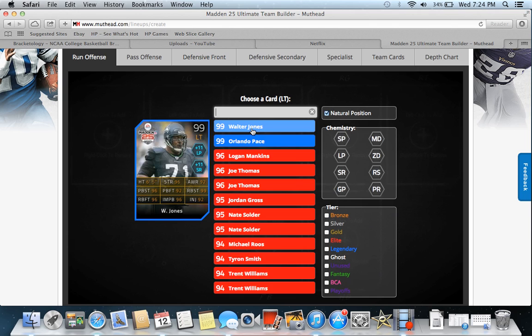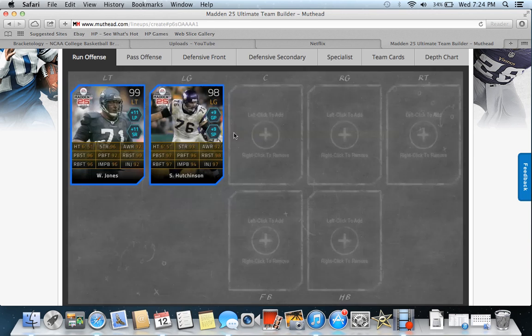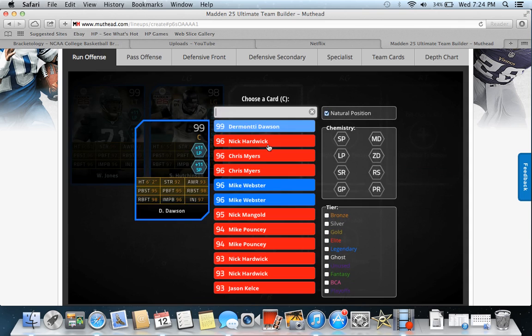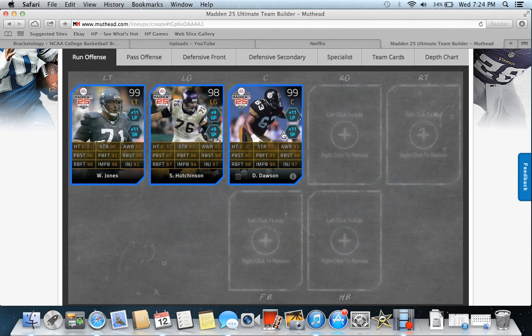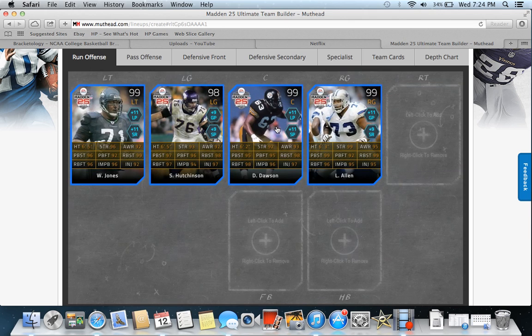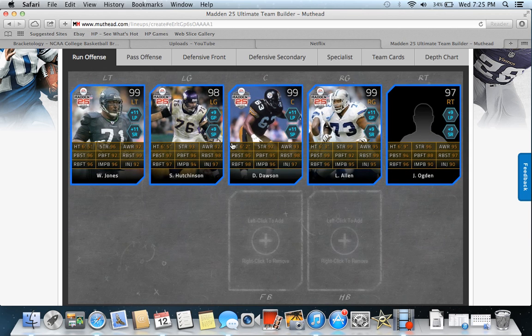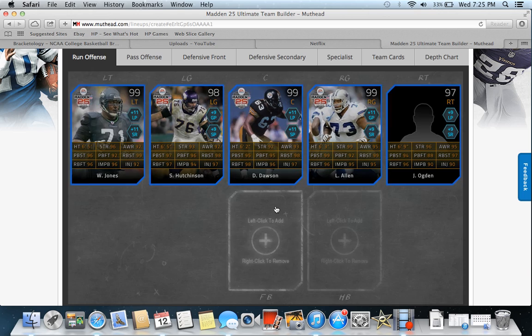Let's start out. At left tackle I had Walter Jones — thought about Orlando Pace, but Walter Jones was my chemistry so I went with him. Next was Steve Hutchinson; he's the best left guard. Center was Dermonte Dawson because he's my chemistry and the best center. At right guard I went with Larry Allen, who is really expensive for a lineman but extremely good. At right tackle I had Jonathan Ogden, also because of chemistry, and Dan Deardorff wasn't out yet for me to buy.